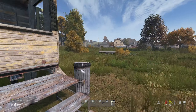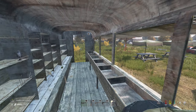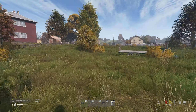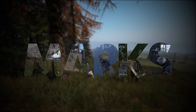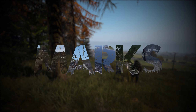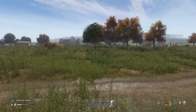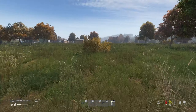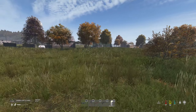The DayZ devs have just released their week 28 dev blog for DayZ Frostline and they're now showing off some of the new animals coming in this update. The new dev blog is out and in this one they're showing off a couple of the new animals coming with the Frostline DLC — specifically the hare and the fox.